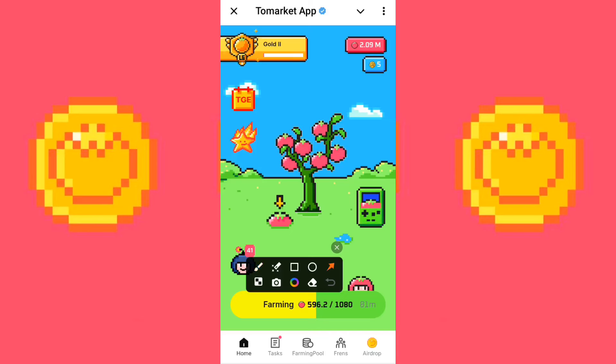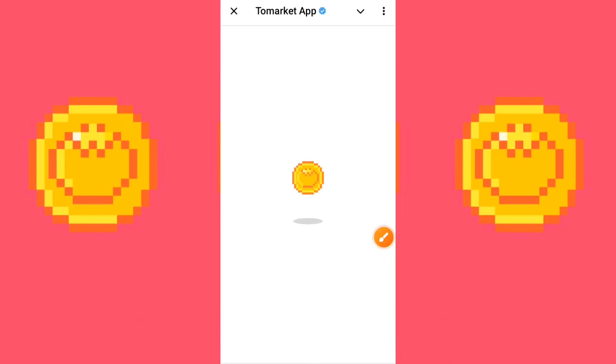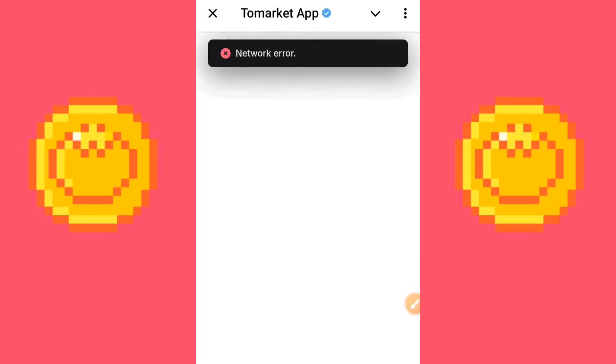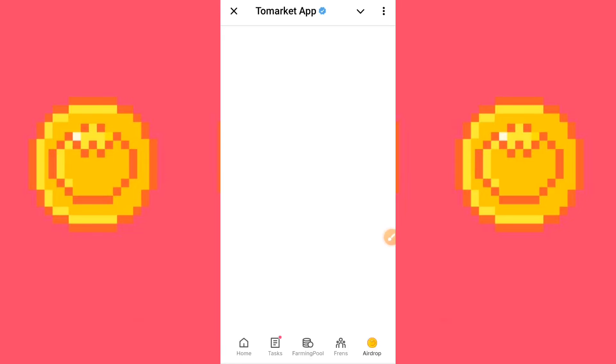The first thing you're meant to do once you open your To Market airdrop app is to click on Airdrop. This is going to lead you to this page. While it loads, you might experience a network error — but this might not really be your network issue.